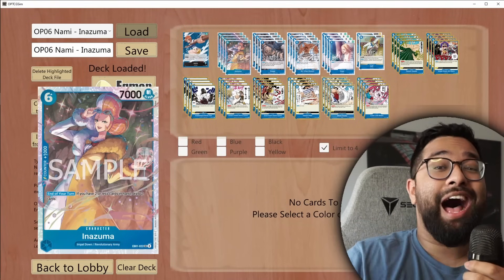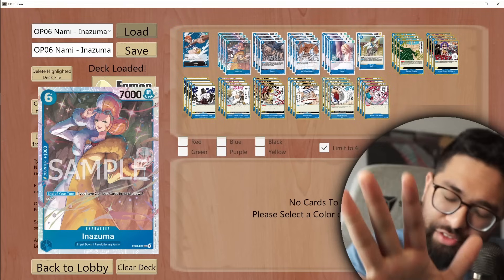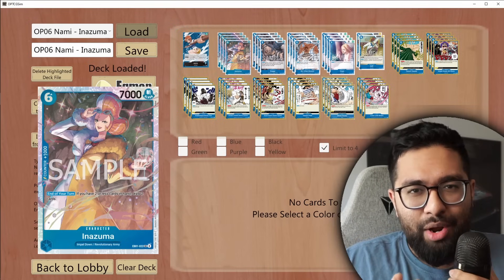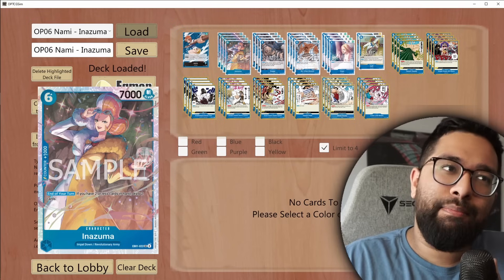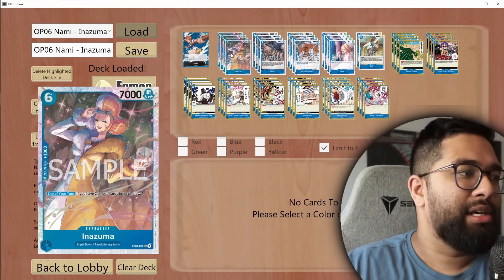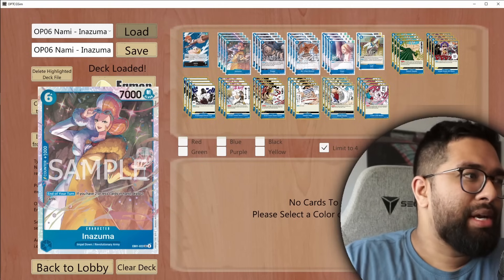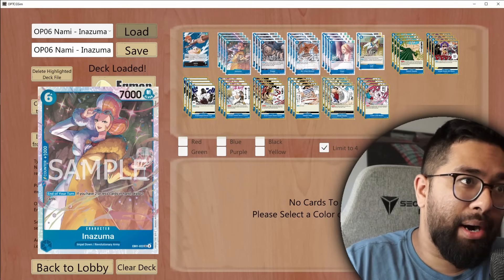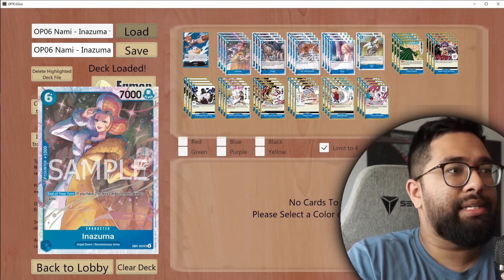Bear with me here Nami players because I'm cooking with something here — Inazuma. I've talked about this card before and thought it's not really that good in Nami, but I got to building around it. It's a six-cost 7k, and at the end of your turn, if you have two or less cards in hand, you just draw two cards. It kind of works like Deathwing — six cost 7k, counter for 1k, Impel Down type, so it's searchable by Buggy.